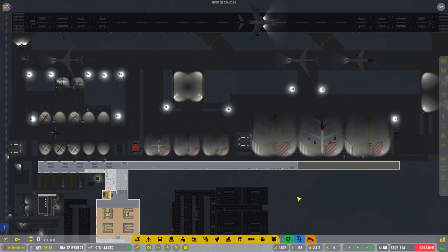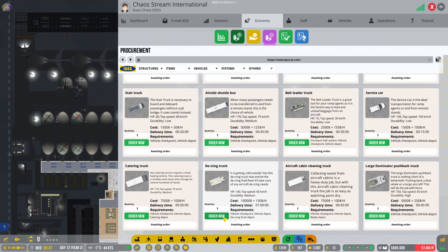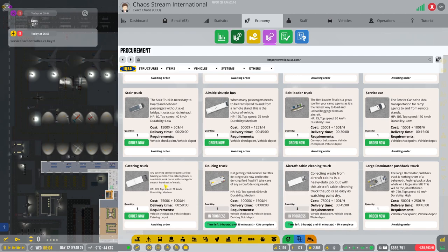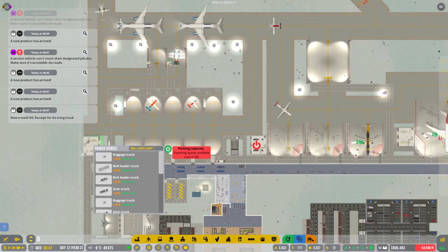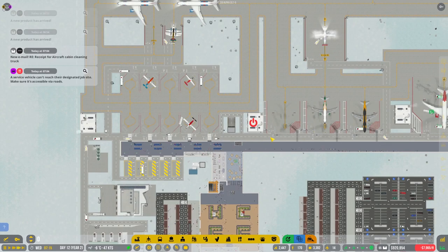We need one more de-icing truck, so let's quickly procure that one. We also need some cabin cleaning trucks — let's get like five of them, for some reason none of them are showing up. We'll get a few of those and then we can move on. Someone in chat also suggests building a second filling station near the small aircraft — we used to have one around here somewhere, so maybe we just need to add another one.